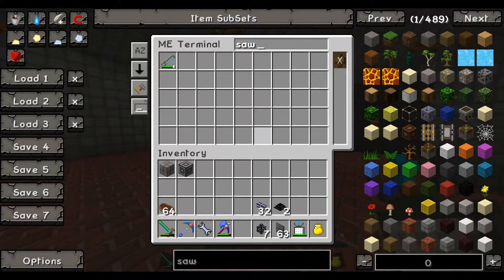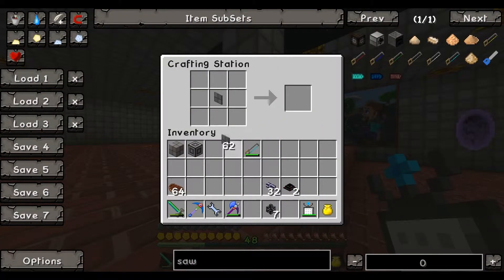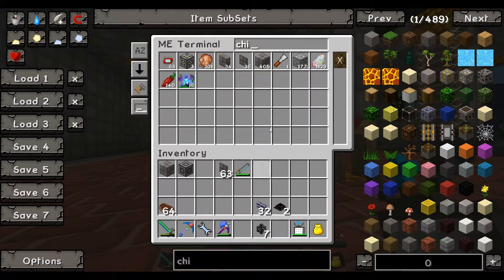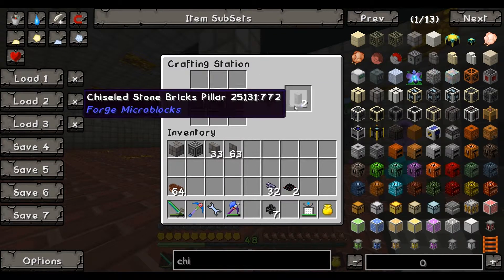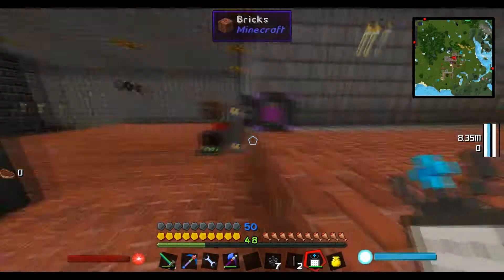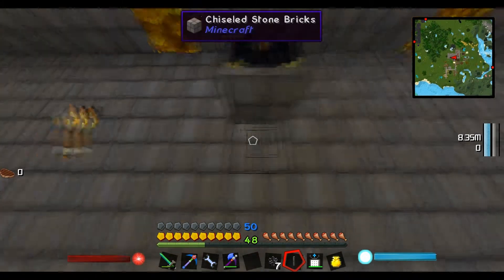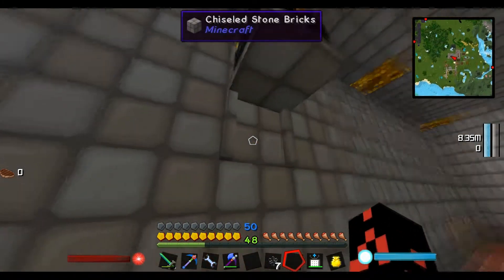Let's get the saw out. And the crafting bench. Something tells me I can't do the covers, so let's get out the chiseled stone bricks - that's already cut in half. Nope. Well, I believe you can make some pretty neat stuff with this. Yeah, it looks kinda decent - looks pretty cool.